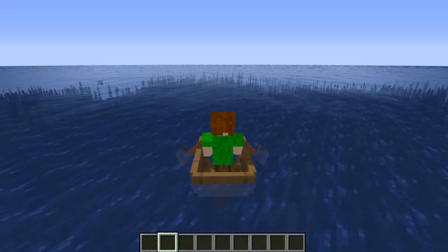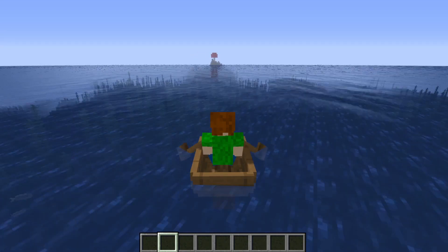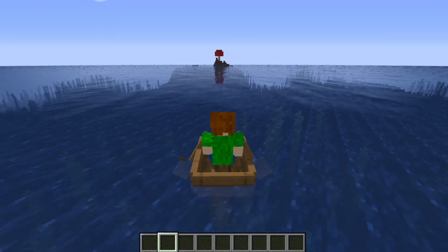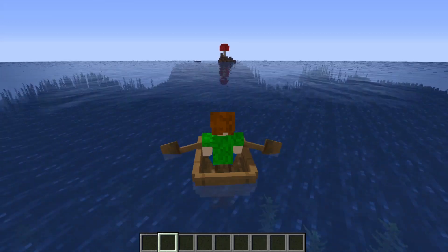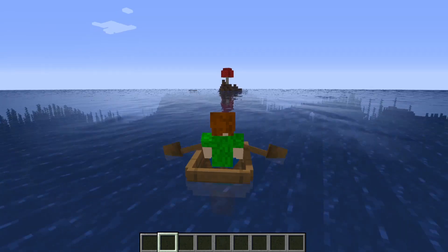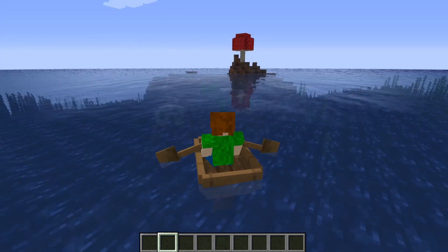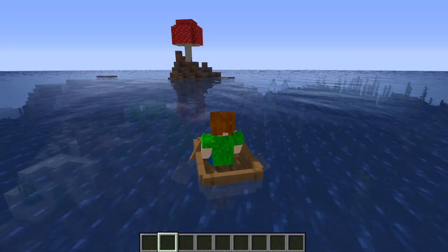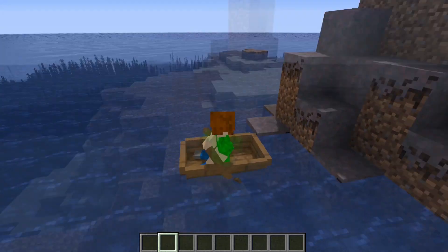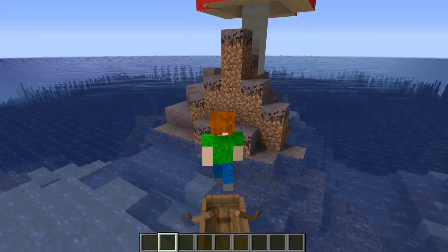One of the easiest ways to find a mushroom island is to browse across the ocean. This way you don't use any cheats, but sometimes you might only find a small mushroom island. If you're lucky you can find a really big one. As you can see here, I've only found a small one unfortunately. This way is used without cheats.